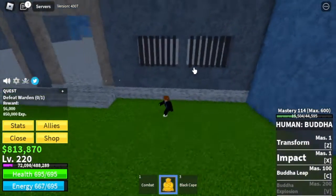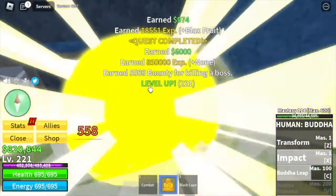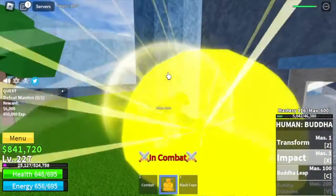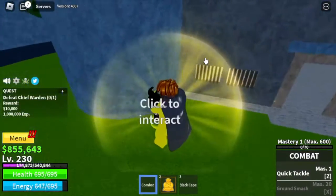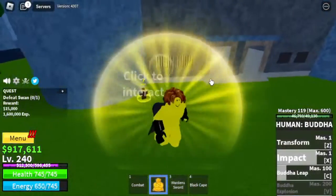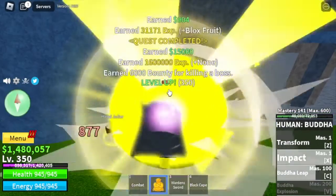At level 220, next island is the prison. We have three bosses here. First is the warden — you can do wall strat. No glitches with the Buddha leap. We're going to server hop until you reach level 230. We've been attacked several times during server hop — a light fruit user tried to hide behind the warden, but one hit with the Buddha leap took care of that. At level 230, start defeating the chief warden with wall strat. At level 240, the next boss — use wall strat but create distance since he can hit you. Target level here is 350.